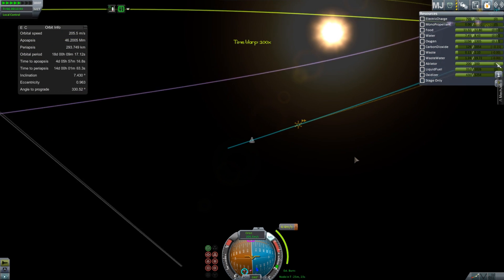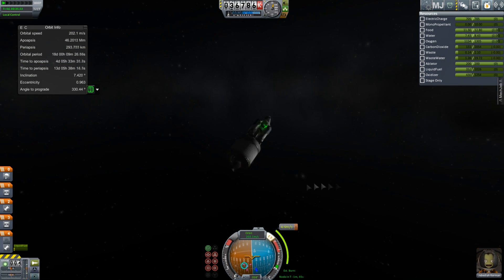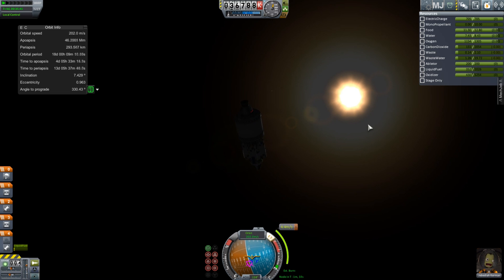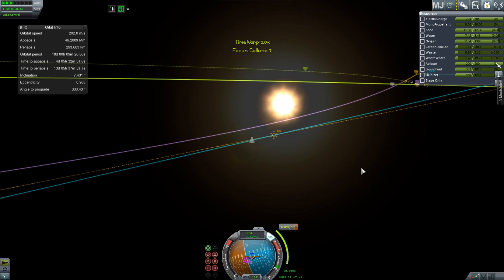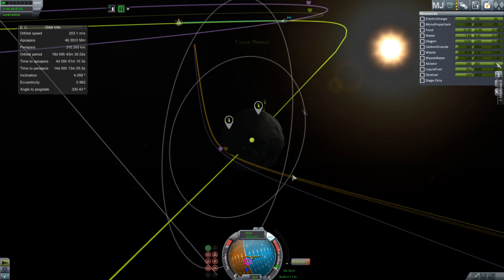We've just got another quick plane change — more of a fine tune so I actually get close to Minmus. It is obviously more delta-V efficient to do these kind of burns far away, but Minmus is so small that it's not that important, and this rocket has so much delta-V.